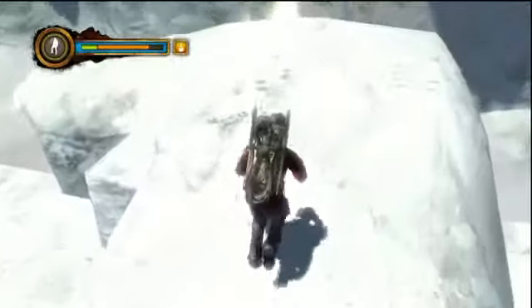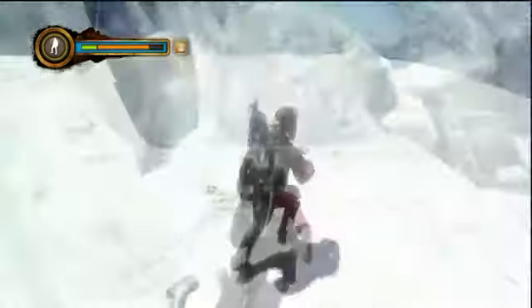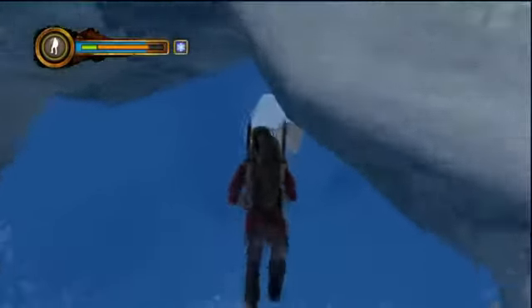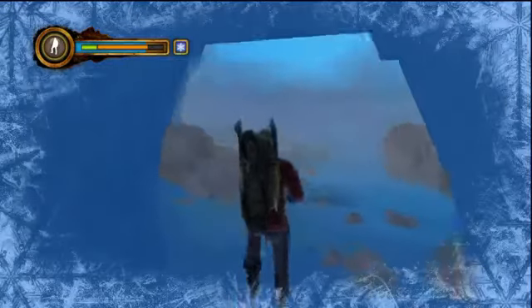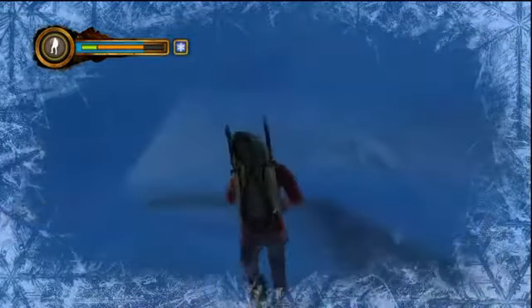Now you just need one more. When we get to the top, we're in a cave — a really blue cave, like a freezer. It looks like you're under the ocean, actually. Then when you get inside, take a left, take another left, and you'll find another bug.